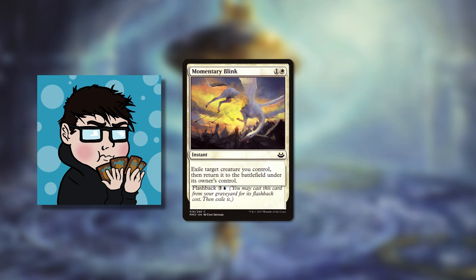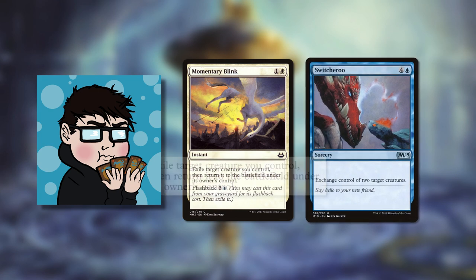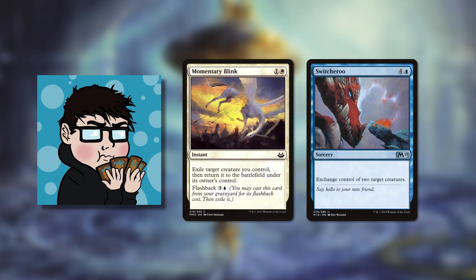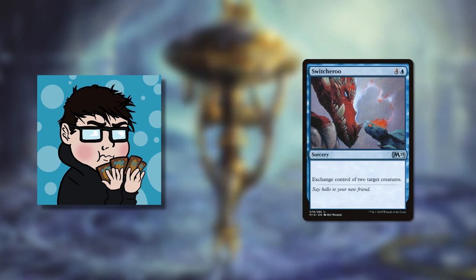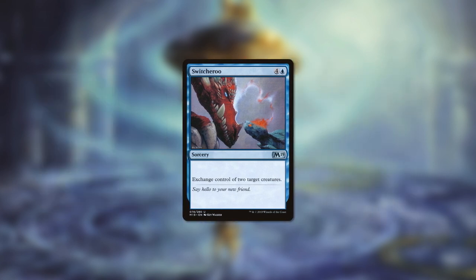It's also useful because often cards are generally returned under their owner's control, meaning you can use a card like Switcheroo to swap permanents and then use a blink card to regain control of your permanent. I only use Switcheroo as an example here because it sounds funny and it doesn't really need me to read out its effect.